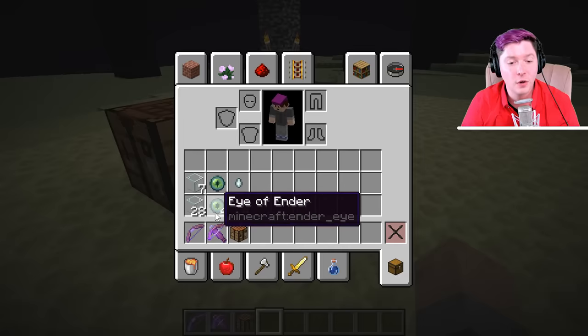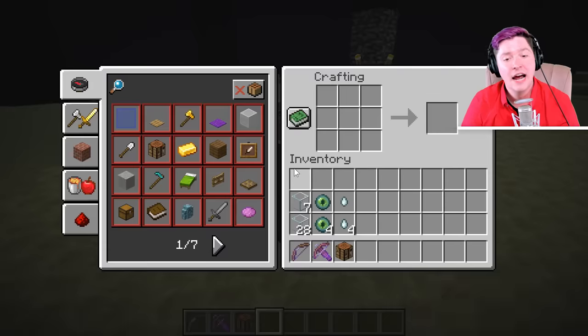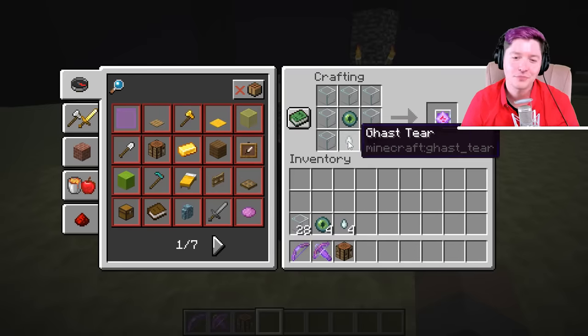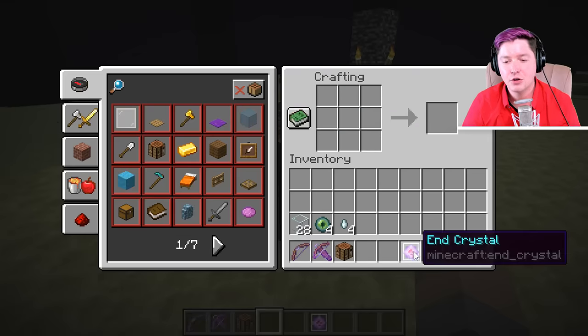Specifically, you need 28 glass, four eyes of ender, and four ghast tears. That's because the seven pieces of glass create a pants shape, the eye of ender goes in the middle, and the ghast tear goes on the bottom. That creates an end crystal.